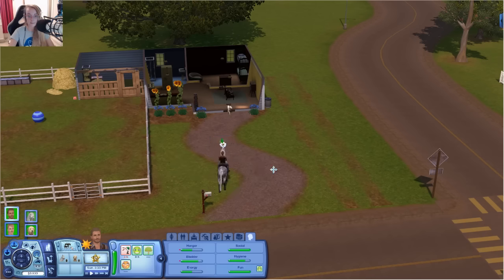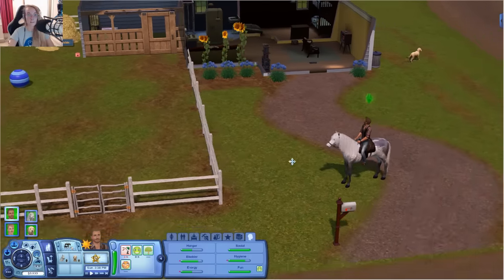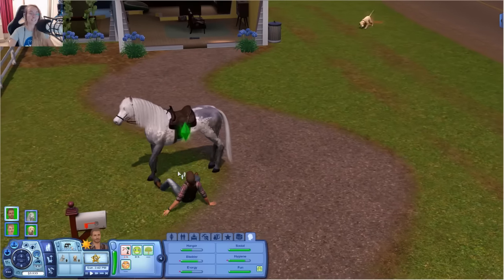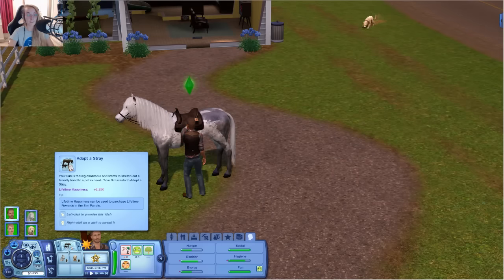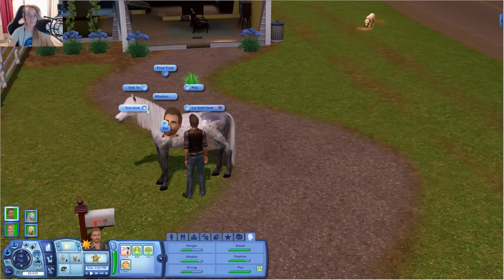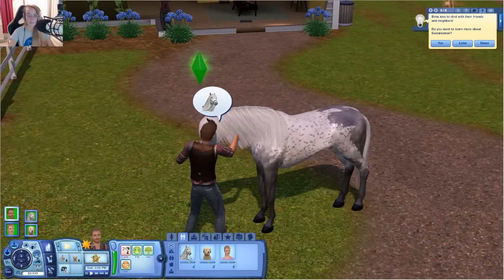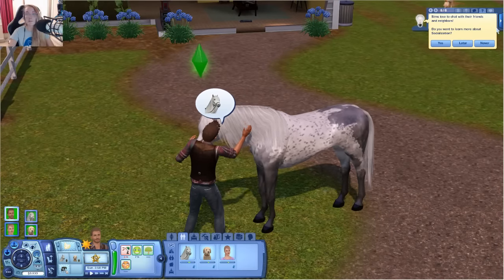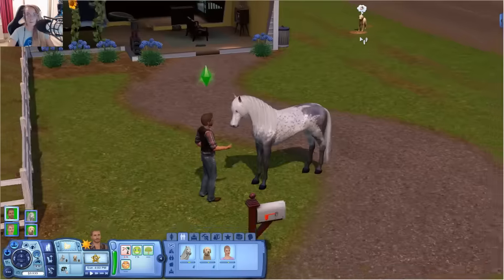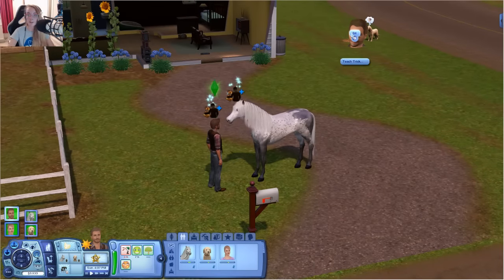Okay — unsaddle me, this saddle has been on too long! I guess we should dismount him and then unsaddle him. That's all done — get off him, there we go! He already had a sore bum after all that. He wants to adopt a stray — we are gonna do that. We unsaddled him, let's rub his neck, and we'll also feed him a treat. What's our relationship like? He's a familiar horse, so that's quite good.